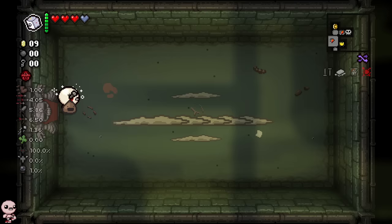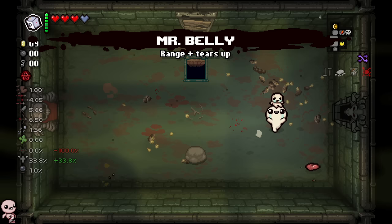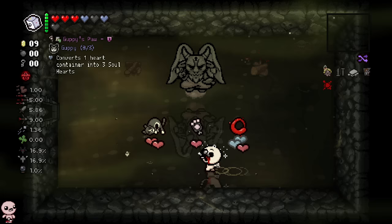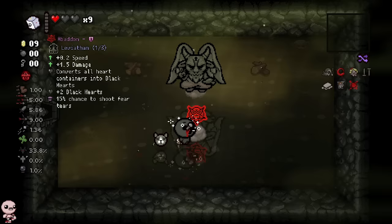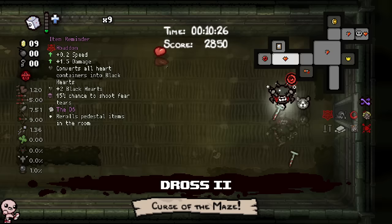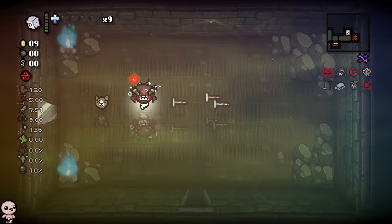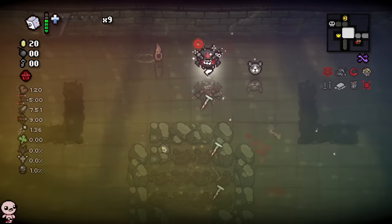Now is the best time to take on this boss. Mr. Belly — one of my favorites, beautiful stuff. In here we buy, get our red heart back, then reroll Abaddon. We get rid of our red heart and it turns into a black heart. Real quick — I said I wouldn't forget Hemoptysis but listen, you cannot blame me. After landing that devil room with double Guppy, Ma's the Void into Abaddon? That is insane.